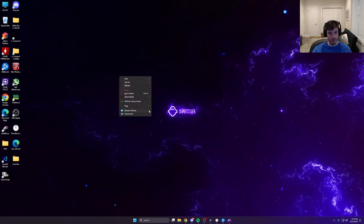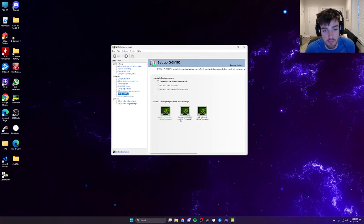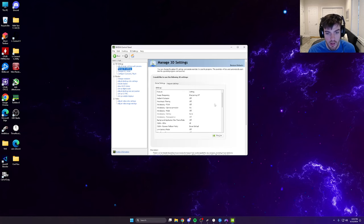Open the NVIDIA Control Panel. I'll show you my settings — these are legitimate optimizations I know are working for my setup. For Power Management Mode I have mine maxed out. Shader Cache Size: set it to Unlimited. Texture Filtering Quality: set to High Performance — this juices your frames. For Low Latency Mode: I have mine off because my computer is a tank, but if you have a less powerful system set this to Ultra.